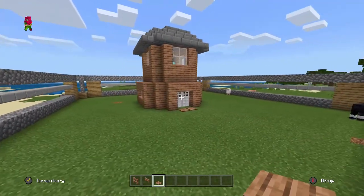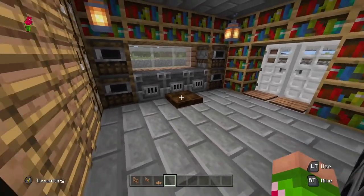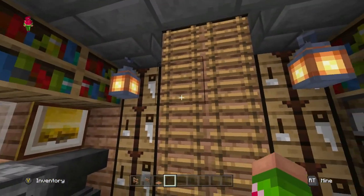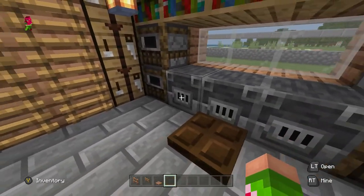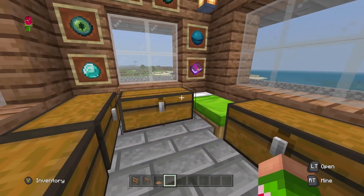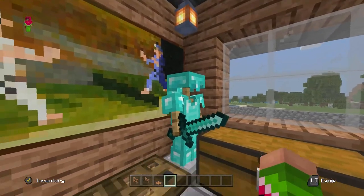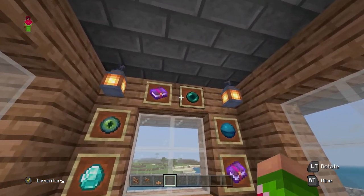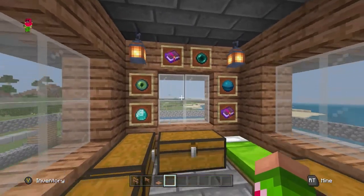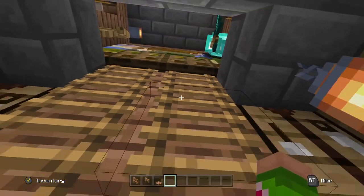I've designed the house now. As you can see, I did a little time-lapse and I'm just going to show you the inside. It's got smokers, blast furnaces, furnaces, a brewing stand, an anvil, and a crafting table — basically everything you need. Then there's a little bit of storage, and up here I've got a bed, some chests for storage, my diamond armor, and some items I put in just to show what it would look like if I had anything important.